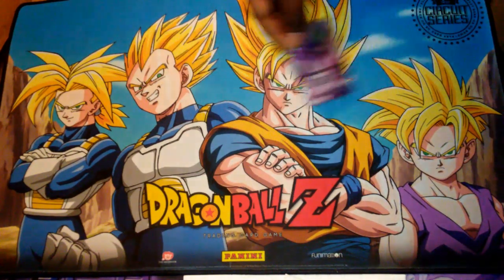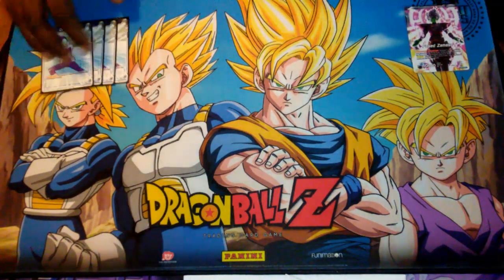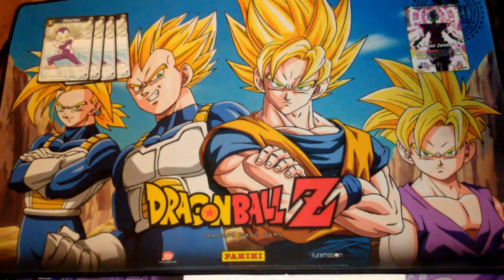Let's go into what the deck does. In blue, we're running four Objection of course, because you want to mana ramp as fast as you can to be ahead of your opponent in energy, since you're trying to take down your opponent.